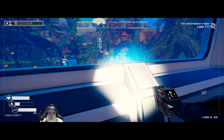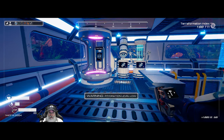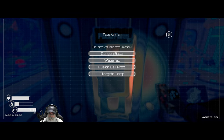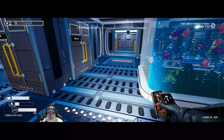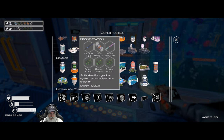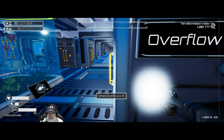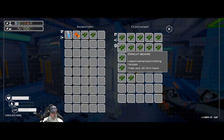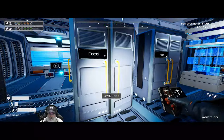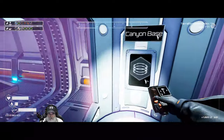Maybe I'll put more farm plots out here for cocoa and wheat, because I want to start selling chocolate chip cookies. Next thing we need is another drone station. Since we have a lot of activity on this end of the map, we should put it over here at the canyon. To make the drone station we need three of these, an Oz rod, and a fusion cell — I think I have a couple extra in there.